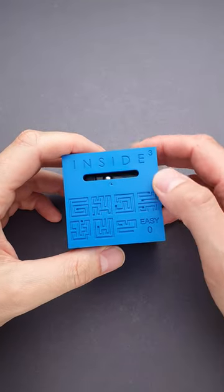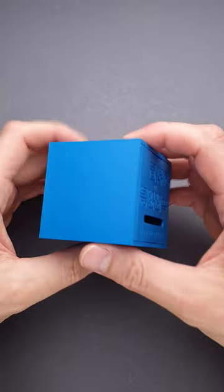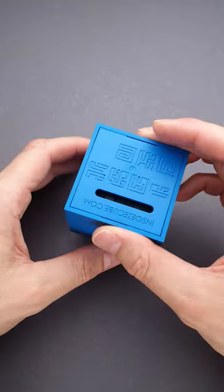How difficult can a maze puzzle be? This is the easy version, and there is a map of the maze engraved on both sides of the cube. The goal of the puzzle is to move the ball from start to finish, but you can only see the ball at the start and at the finish.